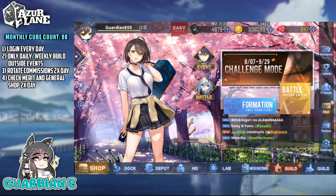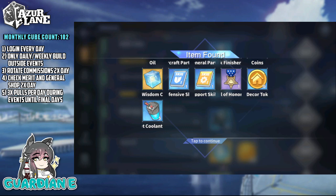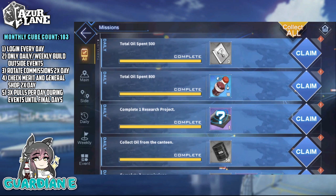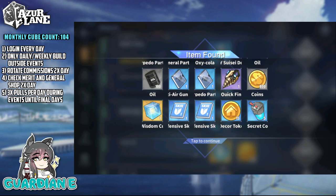Number five: when a brand new shiny limited event banner appears, the most efficient way to spend cubes is to stick to your daily constructions. Usually with an event, you'll gain some kind of event currency through a mission by doing three constructions per day. Do those three, don't use your quick finishers and just let it ride. If the end of the banner approaches and you still don't have your desired ships, you can start going in harder.